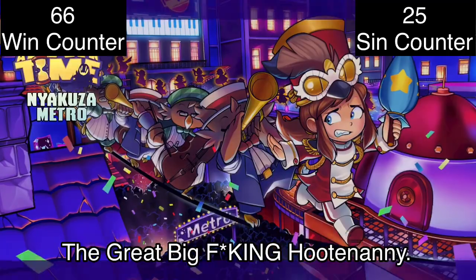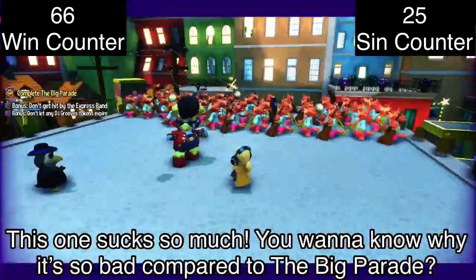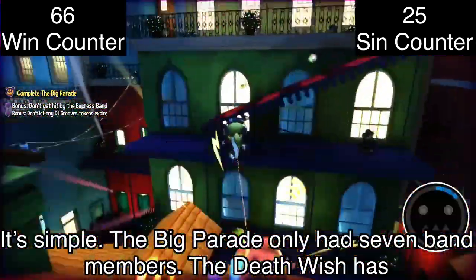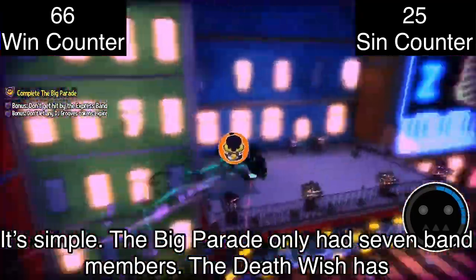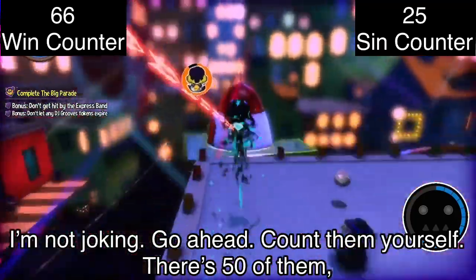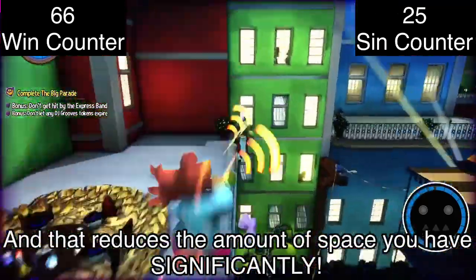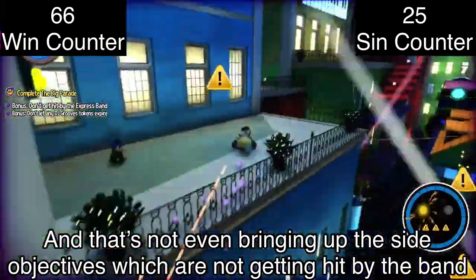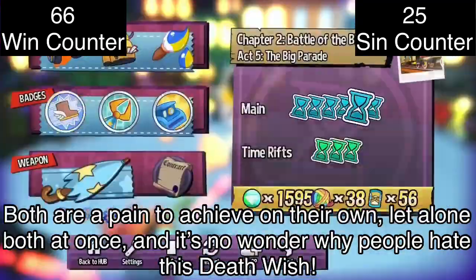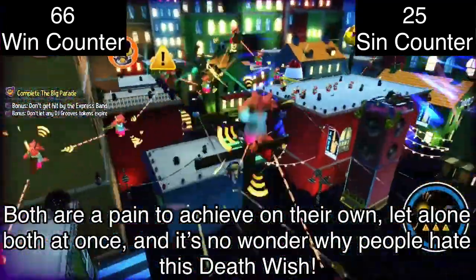The Great Big Hootenanny — this one sucks so much. You want to know why it's so bad compared to The Big Parade? The Big Parade only has 7 band members. Death Wish has 50. That reduces the amount of space you have significantly. And that's not even bringing up the side objectives of not getting hit by band members or letting any Groose tokens expire. Both are a pain to achieve on their own, let alone both at once, and it's no wonder why people hate this Death Wish.